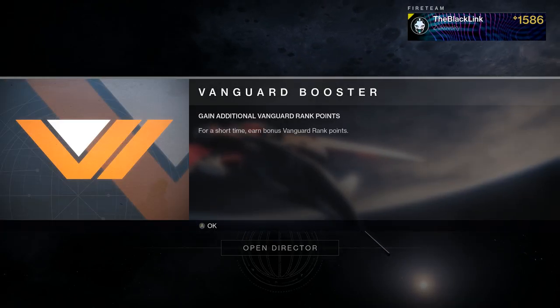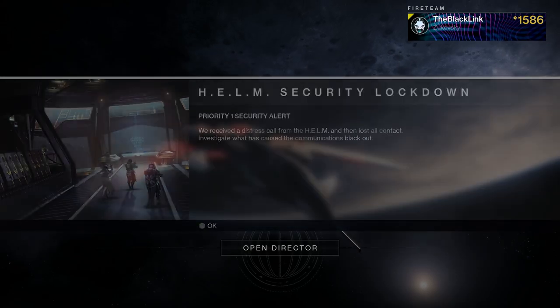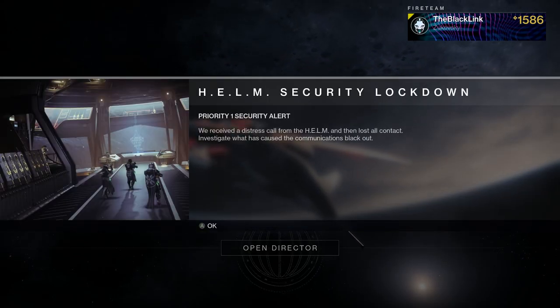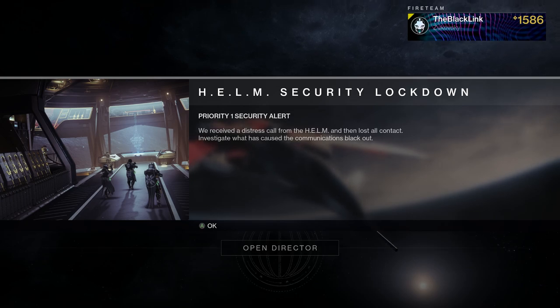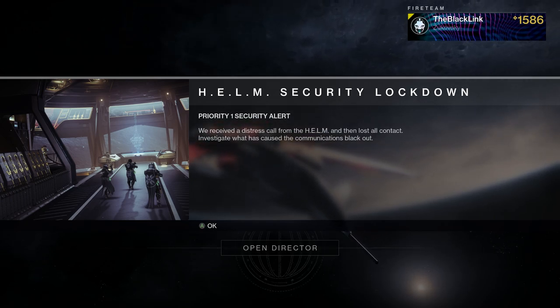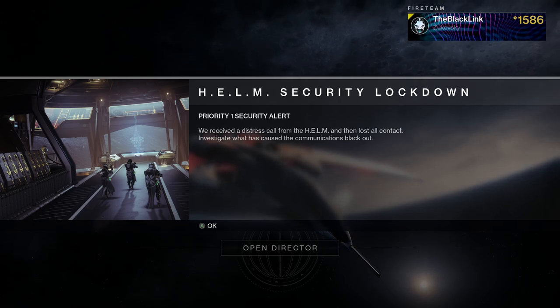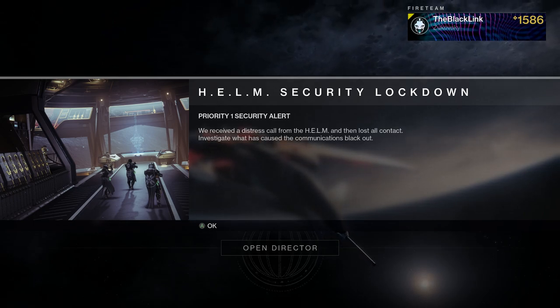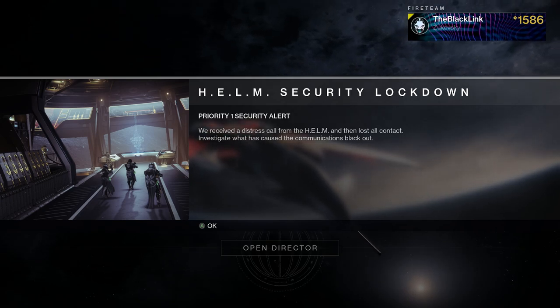Since it's the final week of the season, we've got triple reputation boost — Vanguard, Crucible, and Gambit are all seeing massive boosts to their rewards. Make sure you go and run that stuff if you're trying to clear up any of those vendors or reset your ranks — this is going to be the week to do it. Additionally, we've got a security lockdown in the Helm; our final bit of story content before the end of the season is live, so make sure you head there.